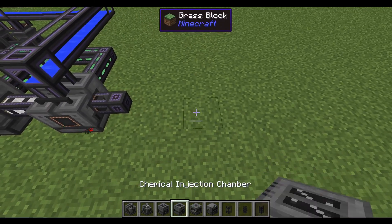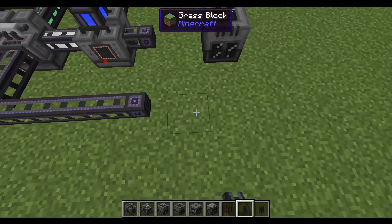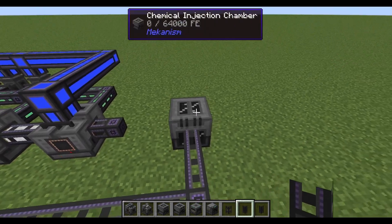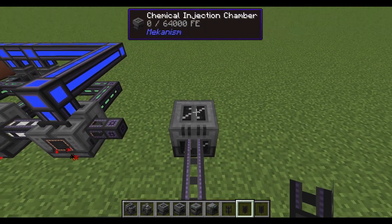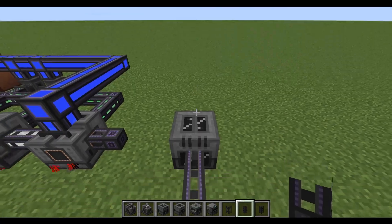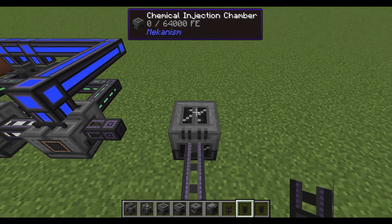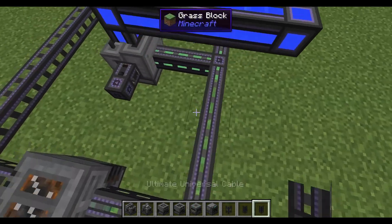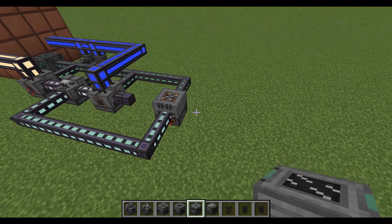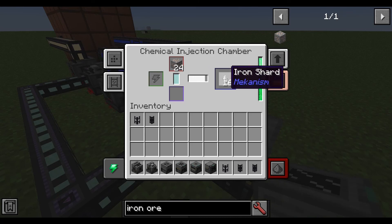The next thing you're going to want is a chemical injection chamber. This will take the hydrogen chloride that comes from the infuser, and this is also where you're going to be putting in your ores. You could have a chest that pulls ores from, but I'm just going to put the ores in directly. I'll go ahead and get some iron ore to put in it so you can see how it goes through and make sure it's working.